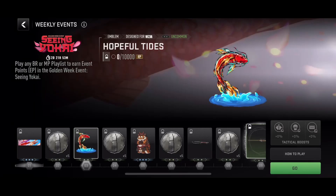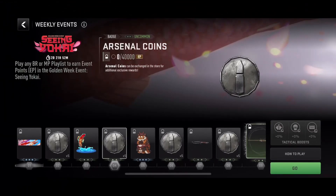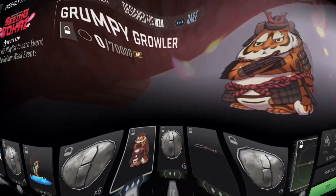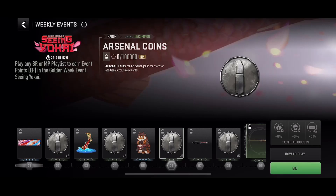For level three, you have to earn 10,000 event points to get the animated Hopeful Tides emblem. For the fourth level, you have to earn 40,000 event points to get five more Arsenal coins. For level five, you have to earn 70,000 event points to get the Grumpy Growler weapon sticker. For level six, you have to earn 100,000 event points to get five more Arsenal coins.